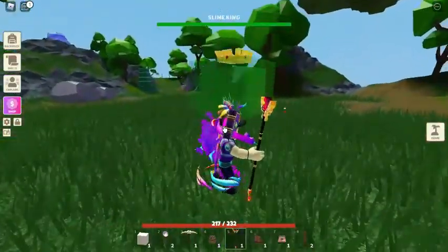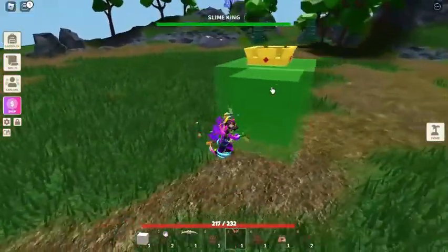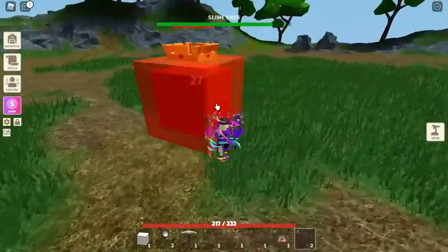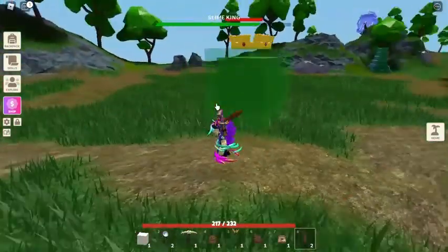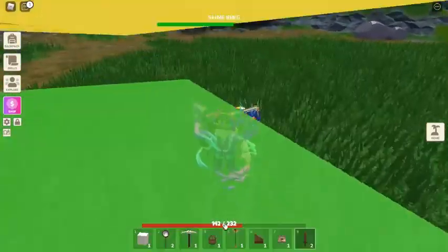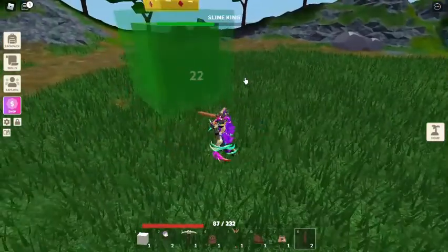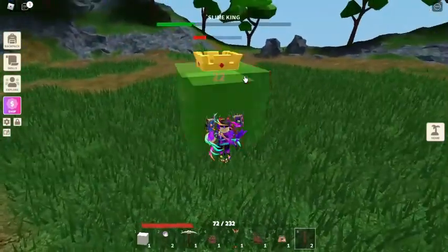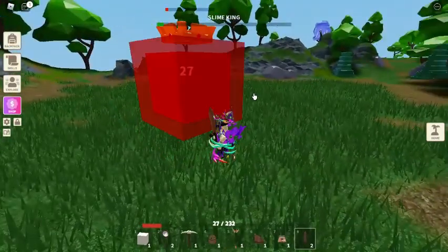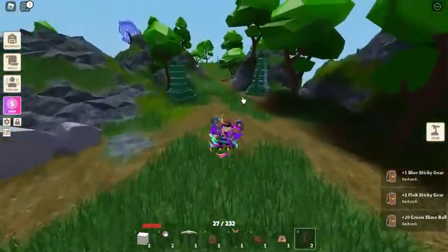Oh, they actually added health bars on all mobs so everyone can see it. We can even see our own health bar going down. There are actually some glitches - the slime king jumping almost falls down, so that's maybe a bug they might fix. And just like that, it killed the slime king.